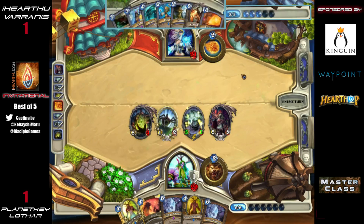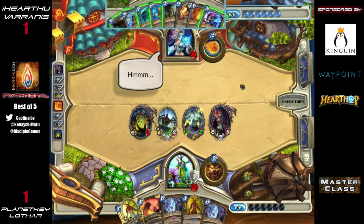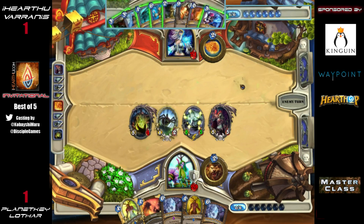Blizzard is a really great way for Varanus to keep himself alive right now. He'd really like a Flamestrike to follow it up, because after Blizzarding there's nothing else he can do but he needs to stop the 16 damage on the board from coming in. This would actually be lethal if he did nothing — he'd die.